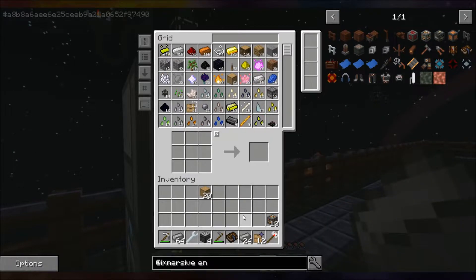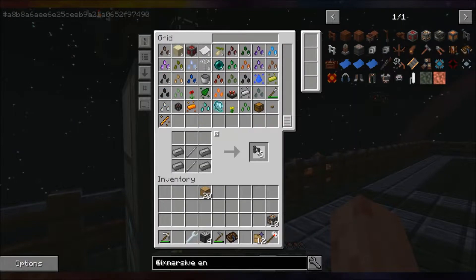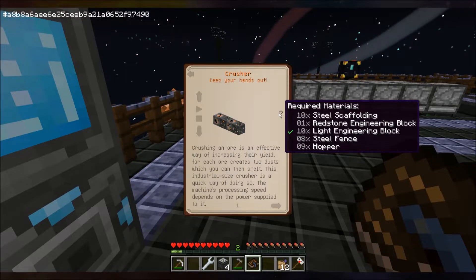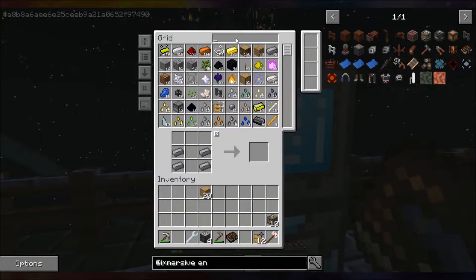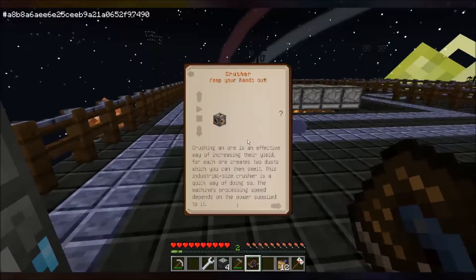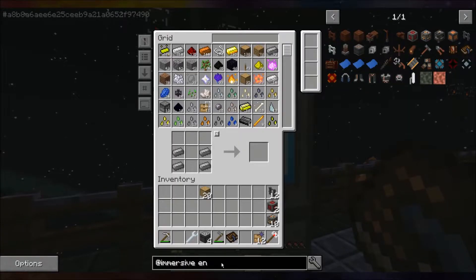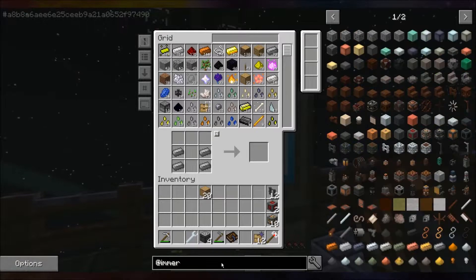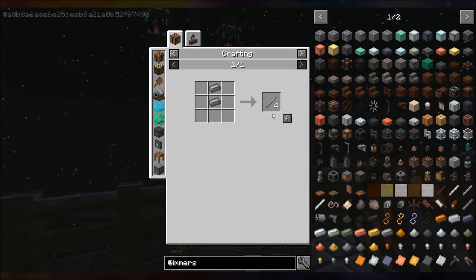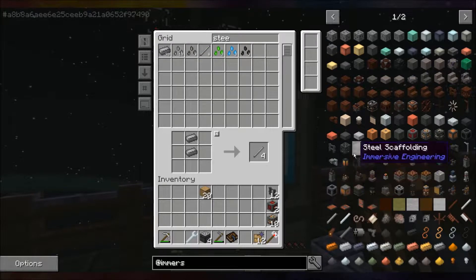Oh, there's steel in my inventory. Fences — that should be enough. What else do I need? I needed hoppers. Put it in my inventory and it'll tell me. Here's the fence, redstone engineering block, ten steel scaffolding, nine hoppers. Steel scaffolding takes more steel rods — I need 10 of these, so I need six steel rods.